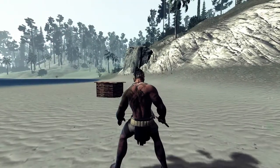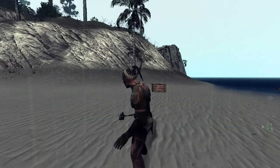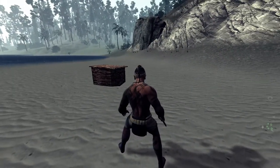I recommend building some weapons, going kind of deep into the forest, and then setting up your camp there. A lot of players travel around the beach, so it's easy for them to kill you — they're less likely to find you in the middle of the forest. I think you should find a river in the forest by a cave and set up your teepee there.